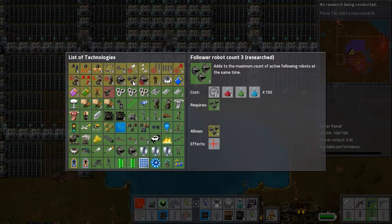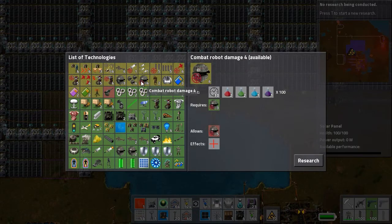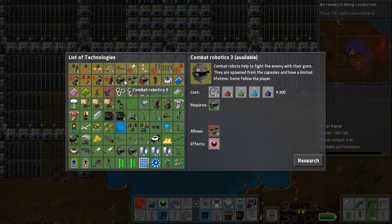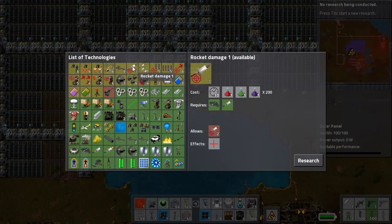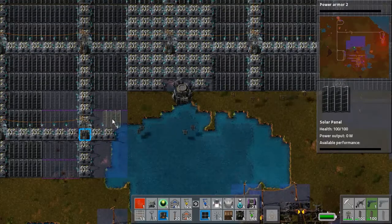Oh, for robot count — excellent, we can go up to level four. For damage I don't want that. Shooting speed seems fine but it's too expensive, it uses way too much of these things. I guess I have to just suck it up and start doing research with alien science packs. Let's start with power armor two because we really need it — we're gonna have to go and kill some more things.